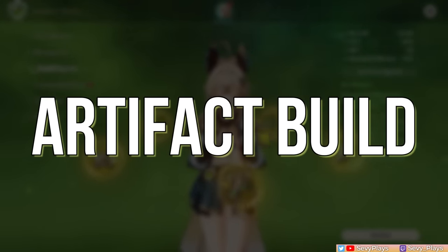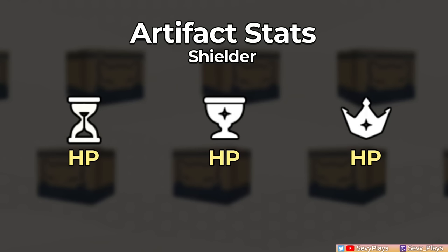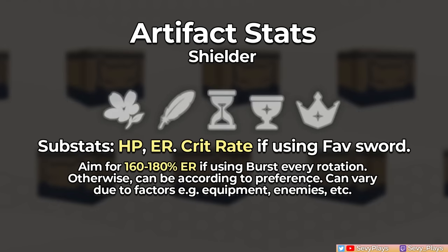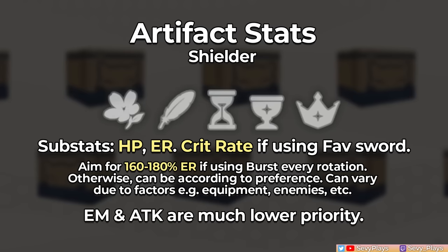For Kirara's artifact builds: a full HP shield support build is practically just slapping HP main stats on her for the thickest shield possible. An exception could be a Crit Rate Circlet if she's using a Favonius Sword and you're barely getting crit from substats. Generally, an ER Sands isn't necessary since her shield utility comes from her skill, though you could make a case if she's using the 4-piece Noblesse set. For substats, HP is your main target with ER if necessary; Crit Rate helps with Favonius Sword, while EM or attack stats increase personal damage but are lower priority.